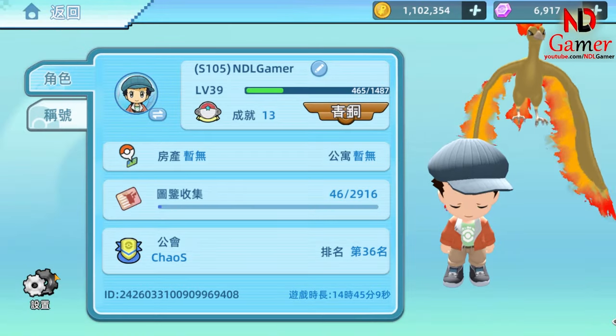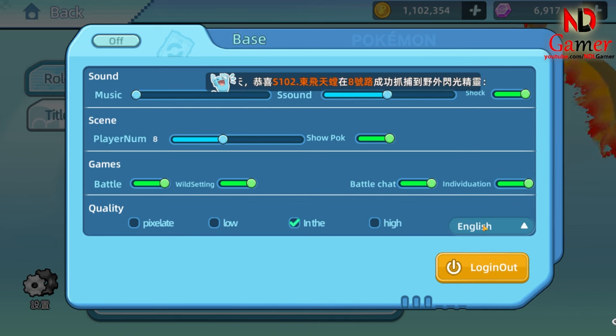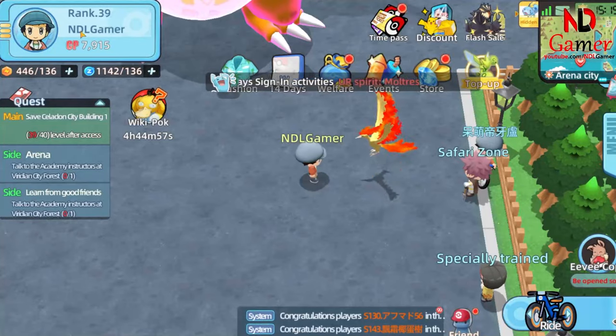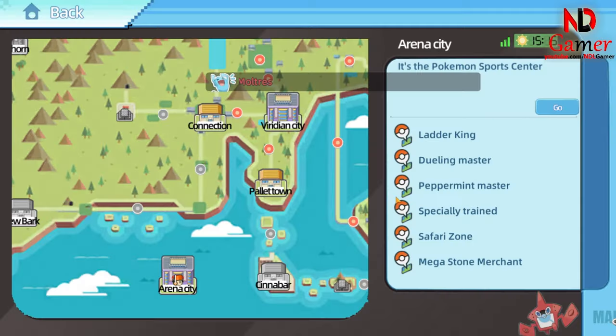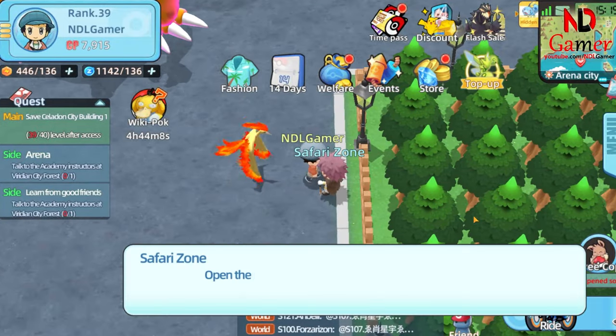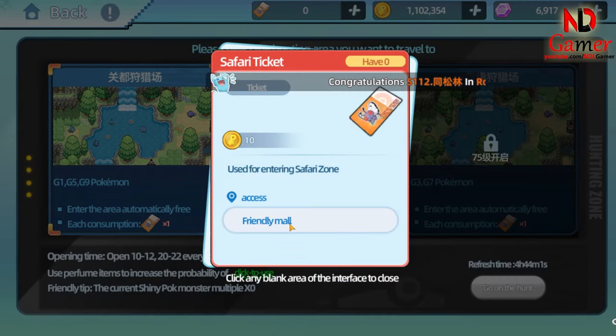Please follow these steps to get the English language in the game. First, you need to reach level 30 to unlock the Arena City Map. Then, you need a Safari Ticket, which only appears at two specific times, so you need to wait for the right time to enter and hunt for UR Pokémon or SSR Pokémon.